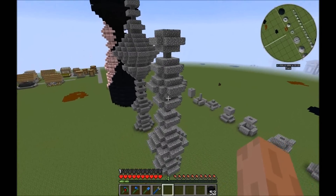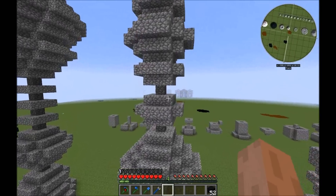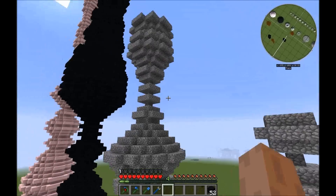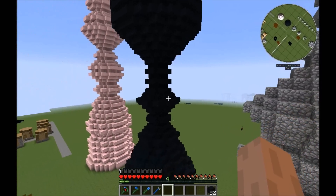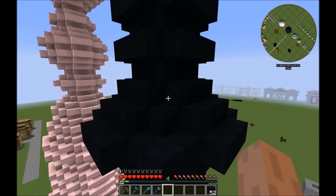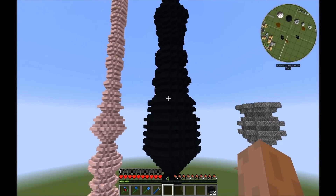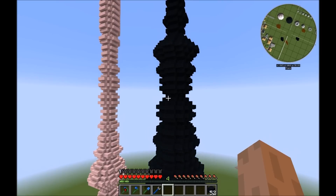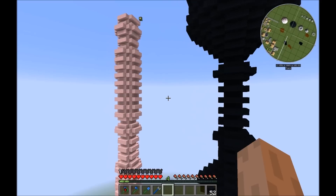This one was the first attempt — you see here this is the block with only a radius of one block. Then I added a minimum radius: you can now enter a minimum radius of two, which ensures there's always a hole you can jump into. One thing I will try out is that it also does some randomizing with the center of the circle.